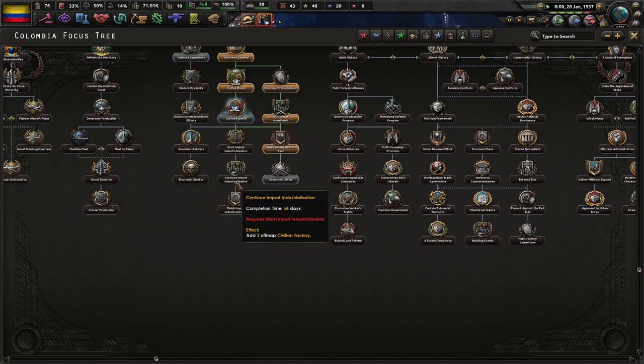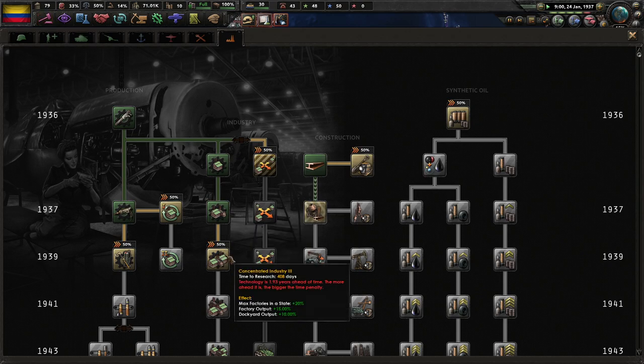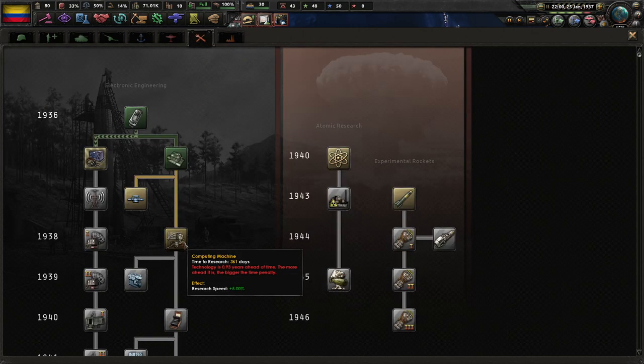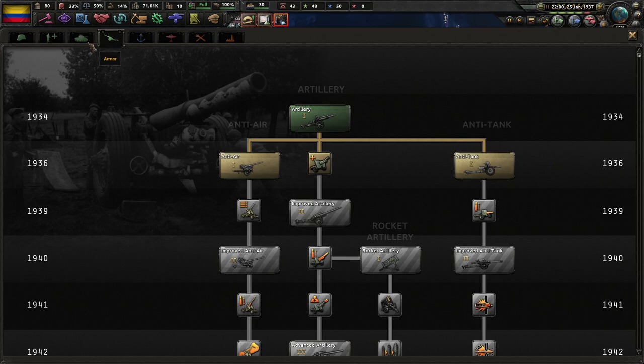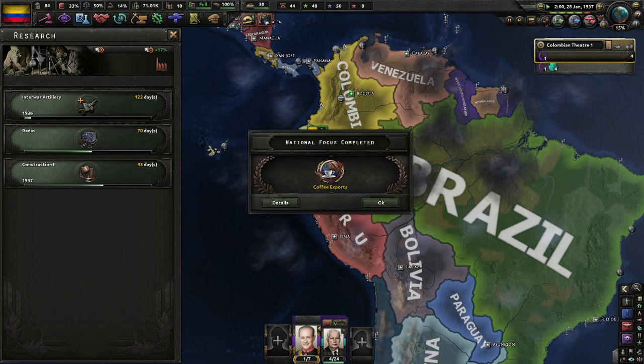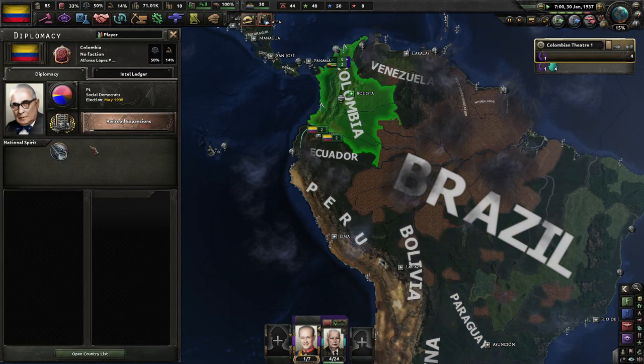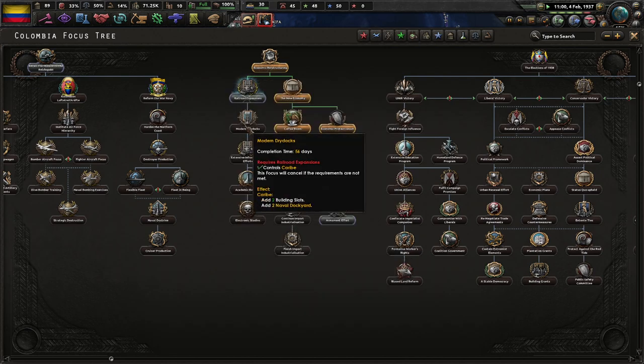We need to get the infrastructure here. Autumn is a clear war on Bulgaria. Concerning Industry research is now finished. Give me artillery first. Coffee exports are ready to go — oh, it does stack. Excellent, I thought it replaced one with the other. Coffee trade actually is a pretty good little national spirit — it might be one of the only national spirits we get.